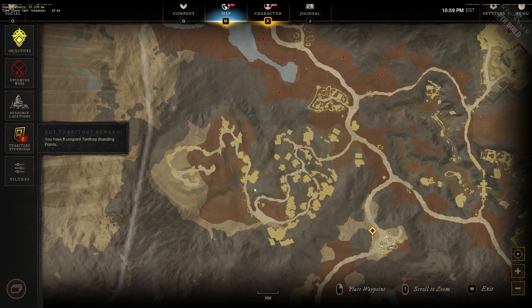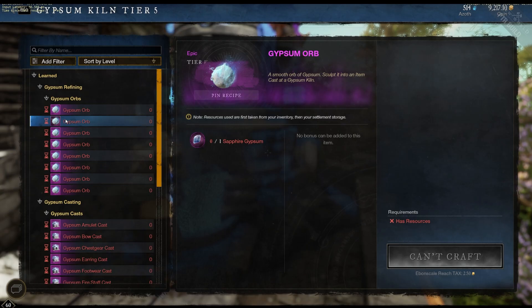The ones I would stay away from specifically are the Sapphire and the Citrine Gypsums. Those Gypsums require a tuning orb to get every day. Not only will you need to use the mats to craft a tuning orb, or potentially pay for a tuning orb, you're going to have to go through that expedition as well. You could get some expertise upgrades in the expedition, but again, you need that key to get in — which is a barrier of entry that Obsidian Gypsum and other Gypsums don't necessarily have. I would definitely stay away from Sapphire and Citrine Gypsum if you're low on time.